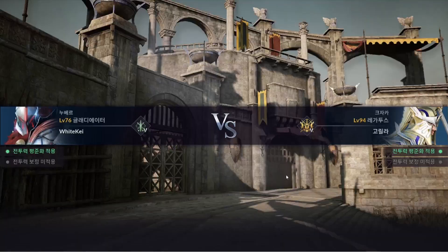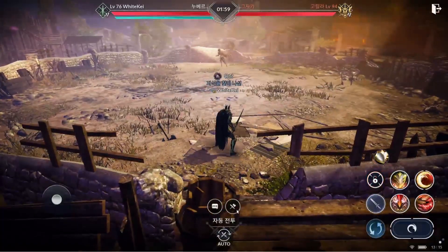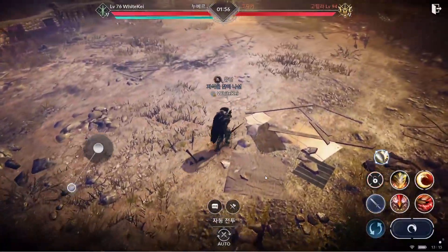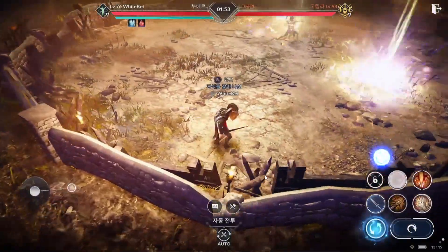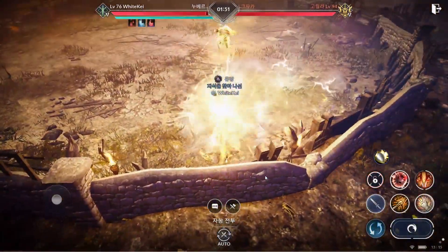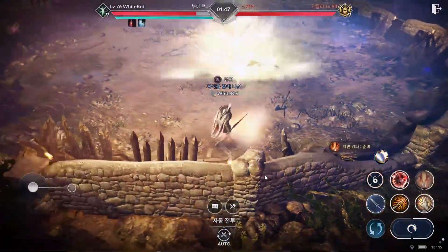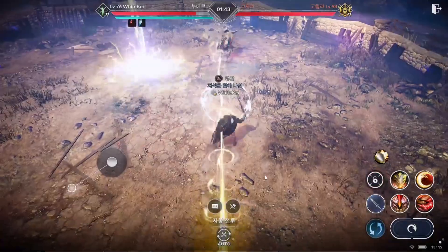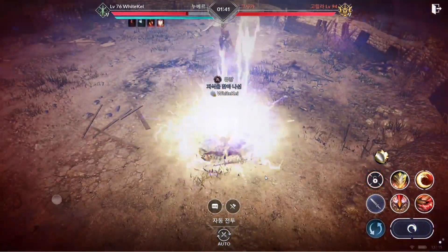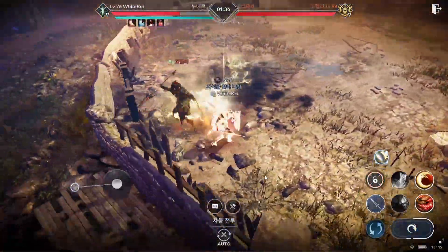Let's test this one more time. I'm going to intentionally stand and block — it's now red. I use two skills and notice that our block got broken instantly, even after using two skills. That really confirms that we can no longer refresh our block.